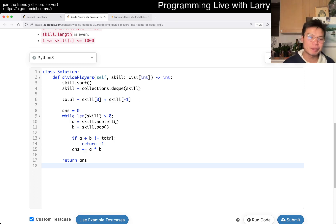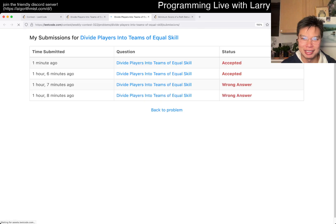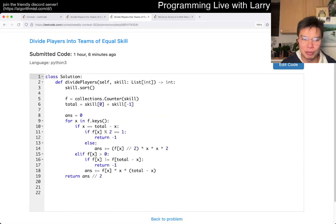Let me just put the other one on screen in case you want a linear time solution. Basically, I put everything in a frequency table. You don't actually need to sort — I only sorted it so that I could use the deque approach. Really, you can look at the max and the min and do that in linear time. So let's just say this is linear, other than that.